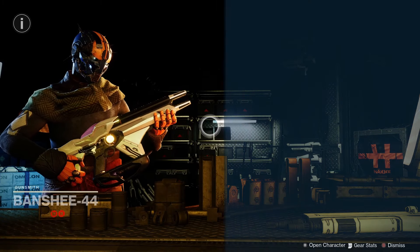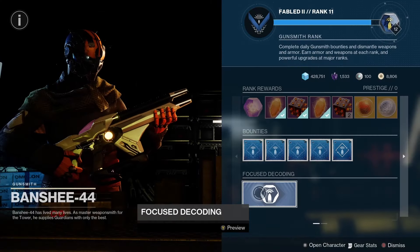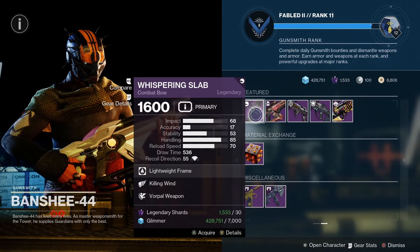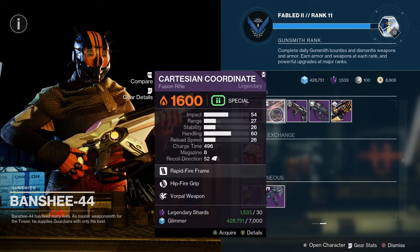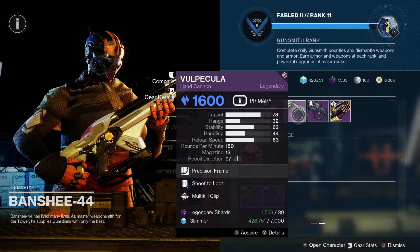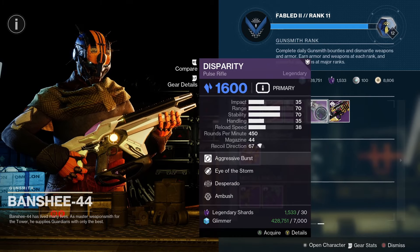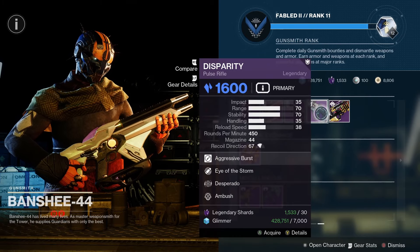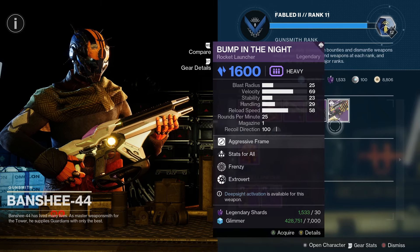Next up let's check in with Banshee-44. We've got the featured weapons: Whispering Slab with Killing Wind and Vorpal Weapon; Cartesian Coordinate with Hipfire Grip and Vorpal Weapon; the Vorpal Cooler with Shoot to Loot and Multi-Kill Clip; Disparity with Eye of the Storm and Desperado — that is very, very tasty; and Bump in the Night with Surplus and Frenzy, also a very good roll.